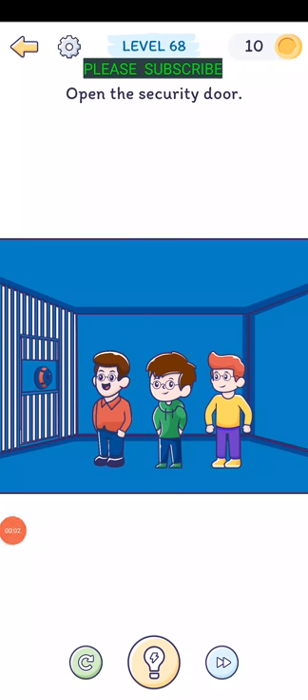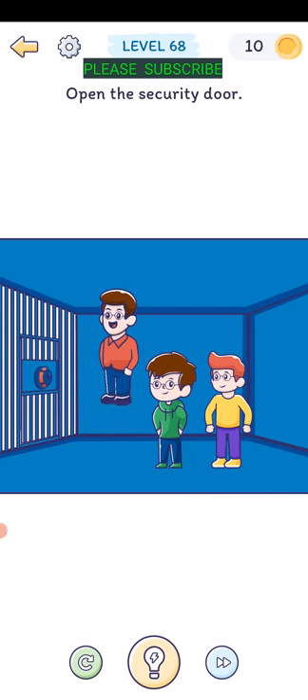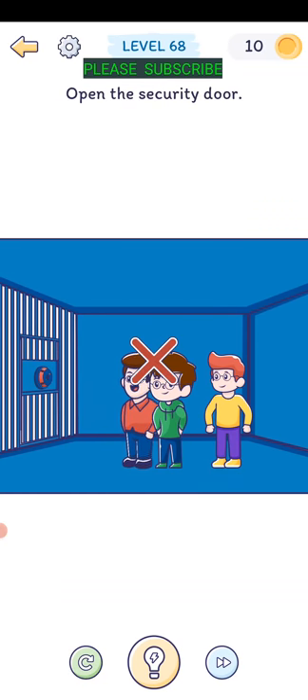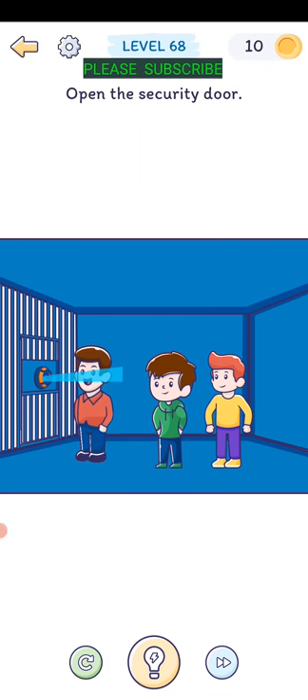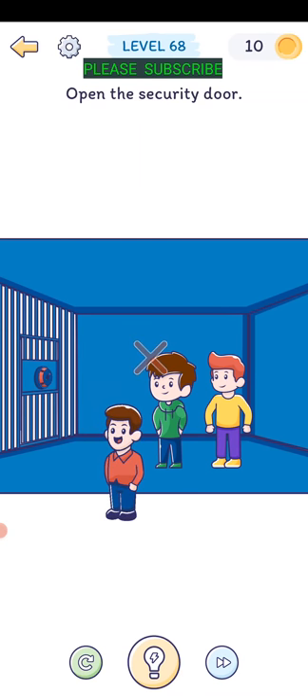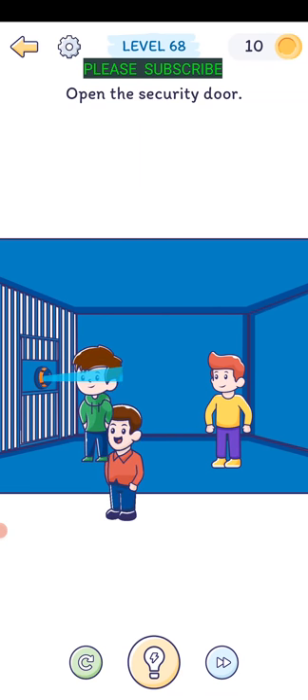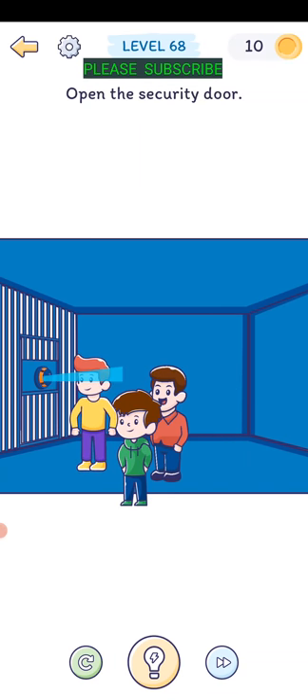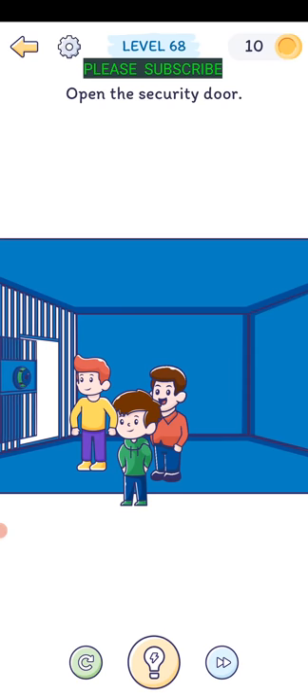Level sixty-seven: open the security door. Let's get their eyes in there, but they have glasses on - swipe down to move their glasses off and then move them close to the eye scanner. Not him, not him - there we go. Bring the guys up to the eye scan.